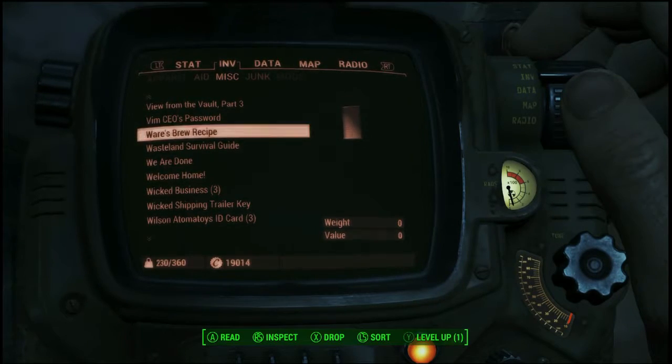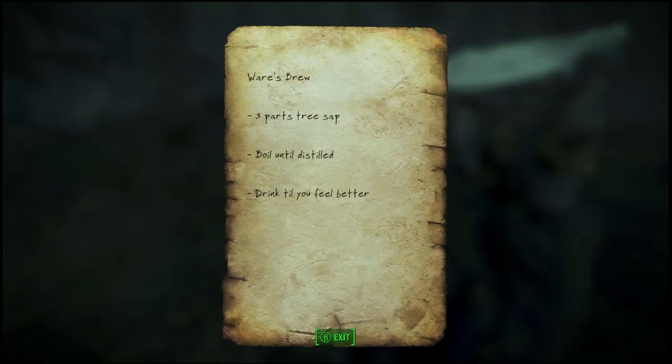So we got the Ware's Brew recipe - let's take a look at it. Ware's Brew: three parts tree sap boiled until distilled. Drink till you feel better. I like that, nice and simple. Basically what that means is we're going to need three raw saps and we're going to cook them at a cook station.